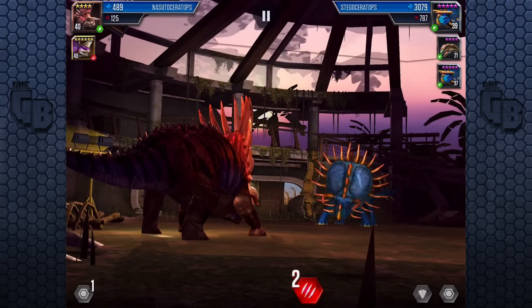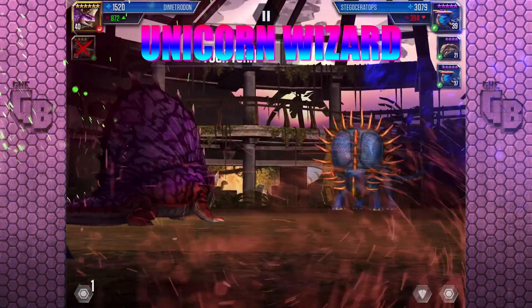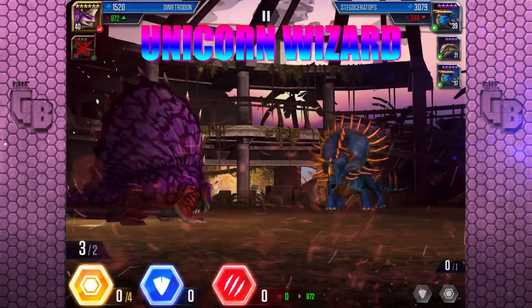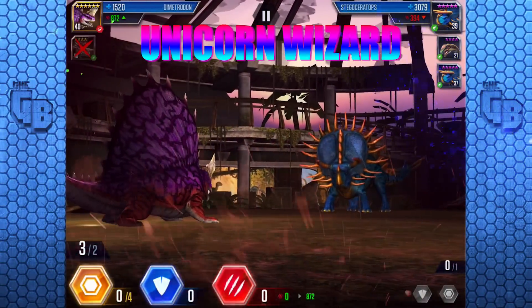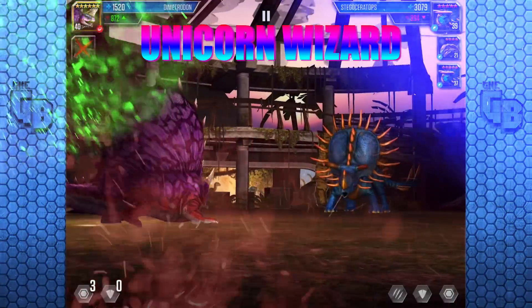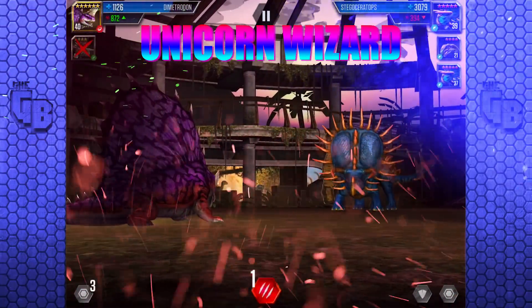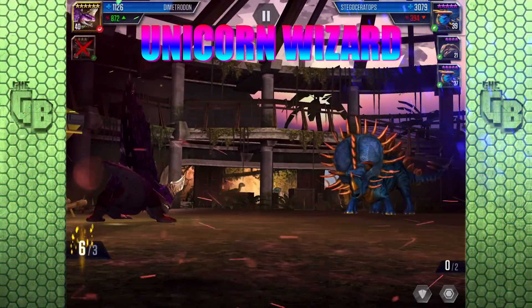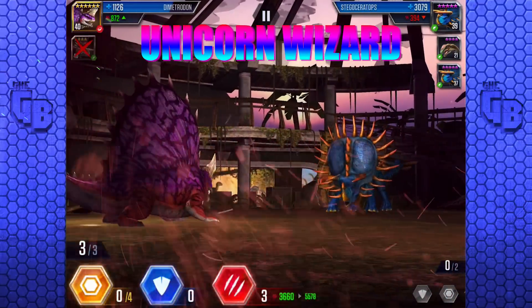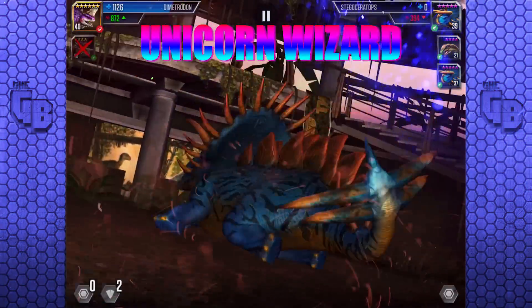Right, so they have a Stegaceratops and it's killed it! Come on, Unicorn Wizard! Yeah! Beautiful! I am the Unicorn Wizard! Basically, he's got this no matter what they do. Boom! Ain't gonna do nothing to Unicorn Wizard, but we have to be careful. Unicorn Wizard in this scenario was kind of a bit of a glass cannon. He's gonna have to go for that. Unicorn Wizard — BOOM — takes it out! Good!